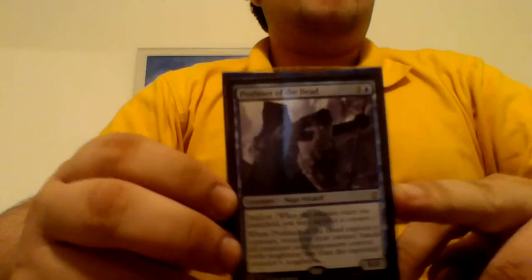Next is a bit of a bomb — Profaner of the Dead. It's 3 colorless and 1 blue, a Naga wizard with Exploit. When Profaner of the Dead exploits a creature, return to their owner's hand all creatures an opponent controls with toughness less than the exploited creature's toughness. There was one time someone tried to Scion of the Ur-Dragon my commander, so I just sacrificed her — she had +1/+1 counters and came back. It's basically a one-sided Cyclonic Rift for creatures.